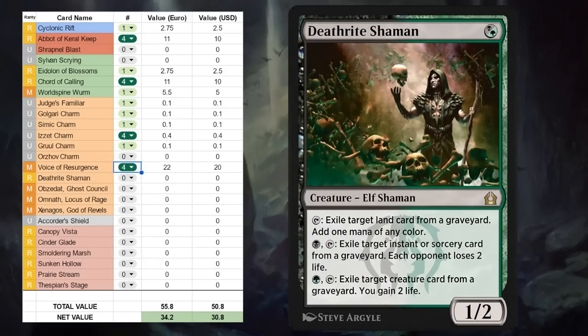Next is Deathrite Shaman, which is a bit of a strange inclusion in this list since it doesn't really see any play in Pioneer — there are no fetch lands to exile with the Shaman's first ability to generate extra mana. Otherwise the Shaman can be incredibly powerful, as evidenced by Modern where it needed to be banned. So in Explorer it's not going to see any real play — it could maybe be a one-off in some Historic Brawl decks, but it's a bit of a disappointing card to have included here.